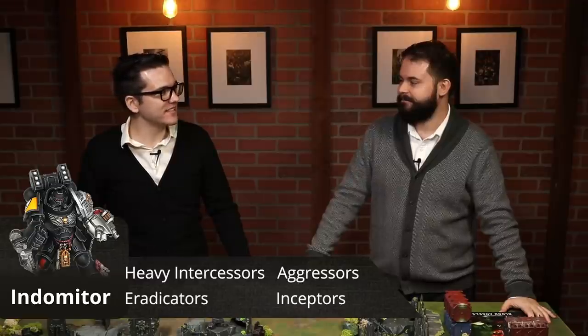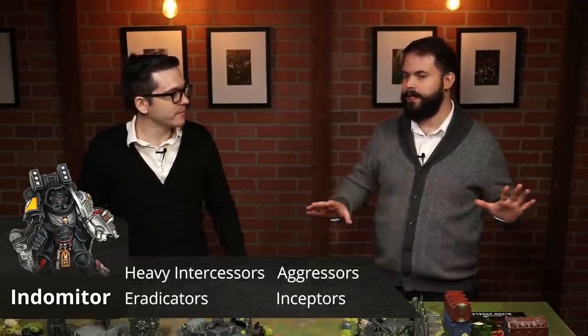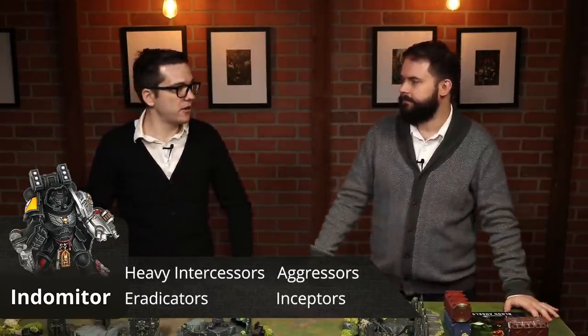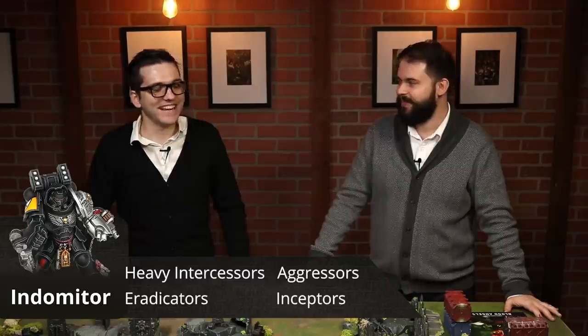Let's talk about just the meanest Kill Team — the Indomitor Kill Team, and oh, this one's so mean. This consists of Heavy Intercessors as the base — already a fantastic, very points-efficient unit for their wounds. You can take up to five other models in the unit, which can consist of Eradicators, Inceptors, and Aggressors. We won't mention Aggressors because you're not going to take them — they're not as great as Eradicators in this case, and I'll tell you why.